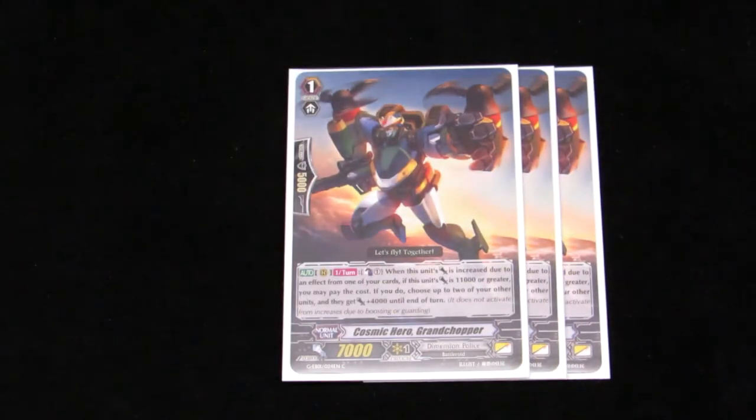3 of our MVP, Cosmic Hero Grand Chopper. I wouldn't change it to 4; if I would, I'd take out a Stride Fodder, but at 3 he's pretty deadly. Just getting 1 on the board helps out a lot already, and his skill is once per turn — if his power surpasses 11,000 or more, he can give plus 4,000 to 2 units. So you can give plus 4 to your Vanguard and plus 4 to Grand Seed or Grand Sub. It's a huge combo play. Shout out to Justin Eric for that — I talked to him about the deck at Regionals, really cool guy, and we hope to see him at ARG Vegas.